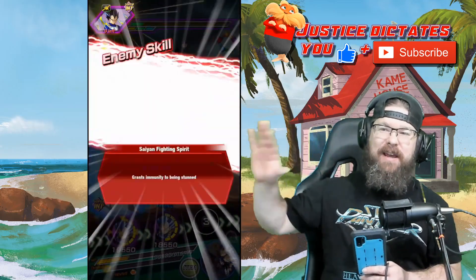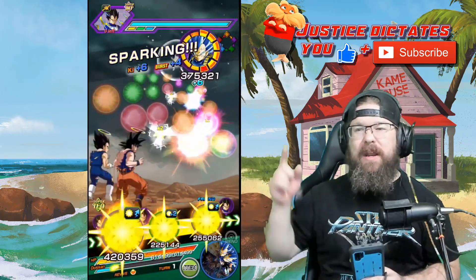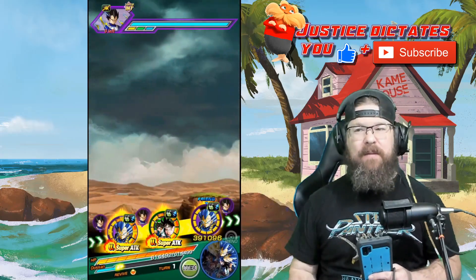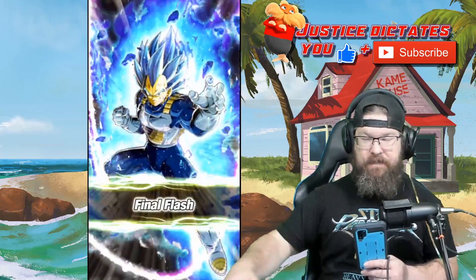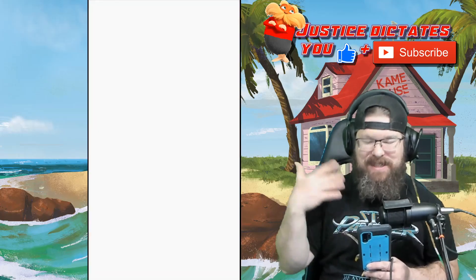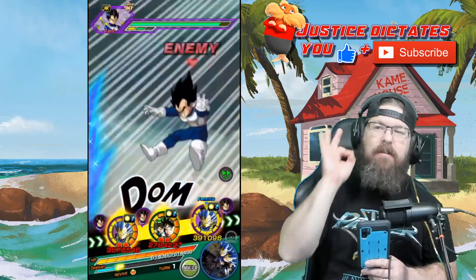Jumping into the fight here, we're gonna kick this off with the base form Vegeta fight. Not that I have a choice — you kick it off every single time with base form Vegeta. This is gonna be a pretty quick one. Unfortunately, I do have type disadvantage here at the beginning, but we're at such a low level it's not gonna matter. One of the big things I'm gonna try to do here is get the INT Vegeta, the LR Vegeta from the anniversary last year, and have one on each rotation so we can mitigate our damage by utilizing his revival skill on either turn.